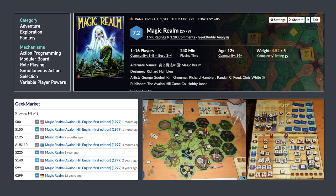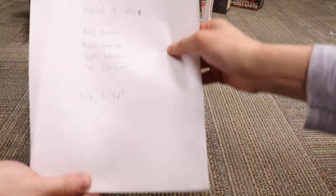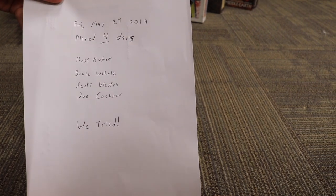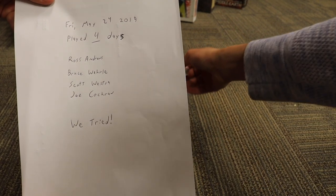Magic Realm is a game from 1979. It is probably the most complicated game ever made. If we show you what's inside, there's a curious little note we found inside. We found that there are four people who decided to leave a note saying that they tried — they played it for four days — but they were not able to understand the game.